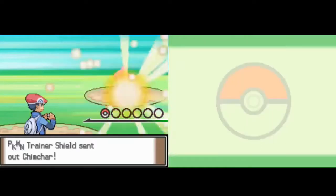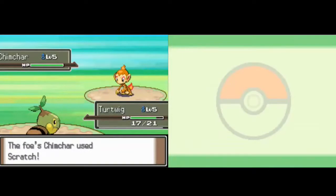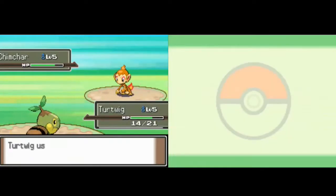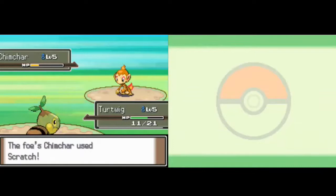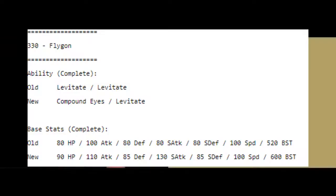The best things about Pokemon Renegade Platinum, according to me, are the changes in Pokemon types, stat buffs, and the design of its difficulty. About the typings — I'm really happy about how many Pokemon got types they deserve, such as Flygon getting the Bug type, Sceptile getting the Dragon type, Marill, Togekiss, Ninetales, Meganium, and others getting the Fairy type, and Feraligatr getting the Dark type, just to name a few examples.